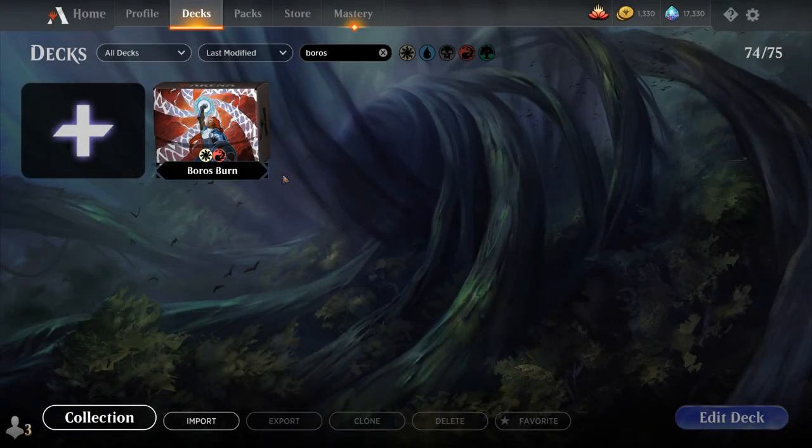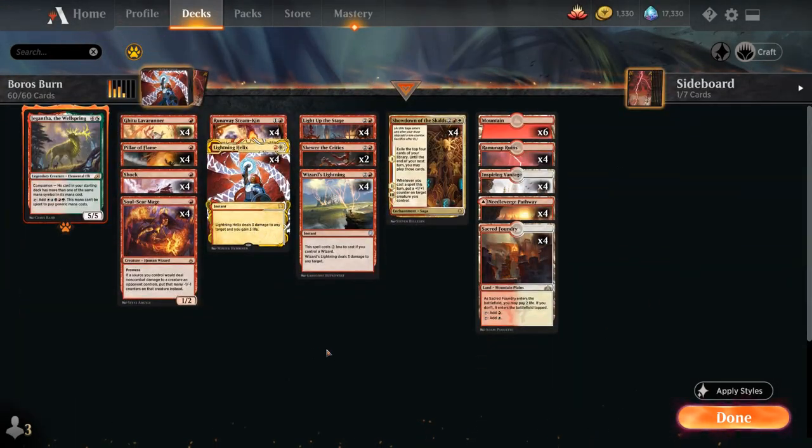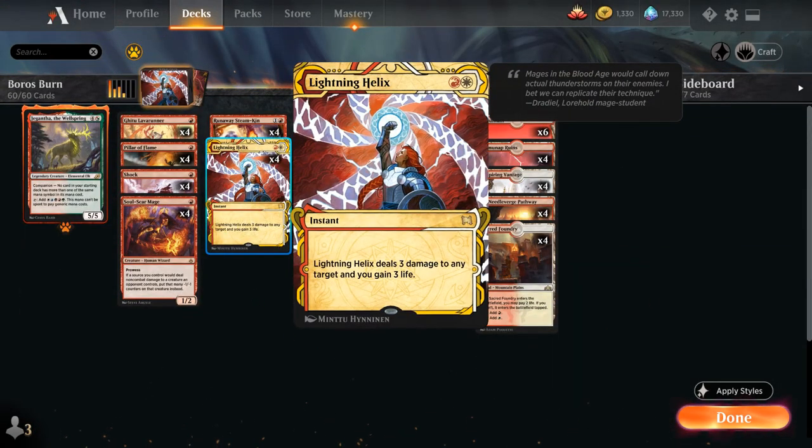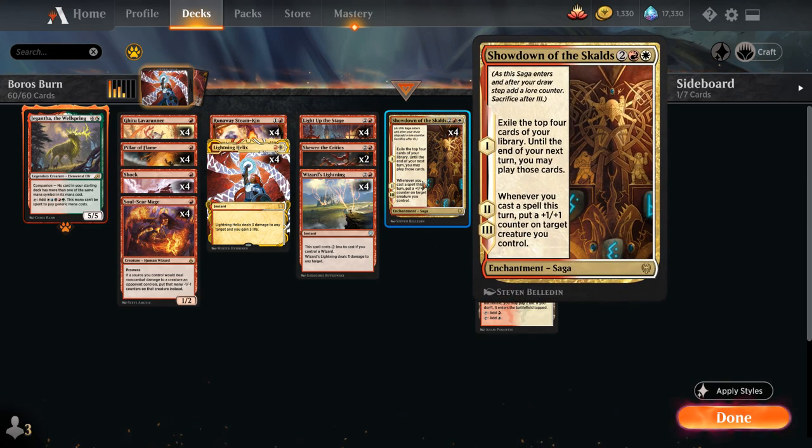Hello and welcome to another historic gameplay video. Today we're taking a look at a Boros Burn deck as voted on by my supporters from Patreon. The deck features a new card from the Mystical Archives: Lightning Helix, 2 mana to deal 3 damage to any target and gain 3 life — great against opposing aggro decks. There are a few ways to build a Burn deck in historic, and I've decided to feature 4 copies of Showdown of the Skalds as a powerful card draw mechanism that also adds plus one counters to our creatures.